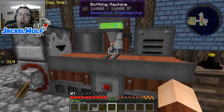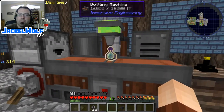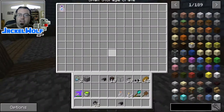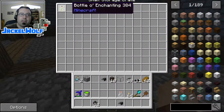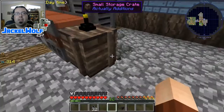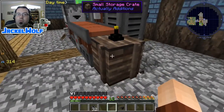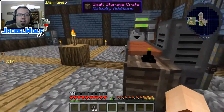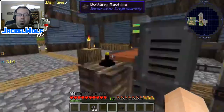Let's do a demo. I'll flip the switch - it's going to fill bottles up with experience, they'll come over and get picked up into the storage crate. There's my bottle of enchanting. I could keep them stored in here and just come here every time I wanted one, but I want to pull them into my refined storage system so I can access them anywhere around my world.